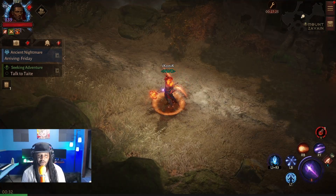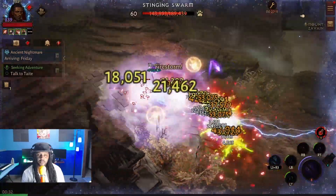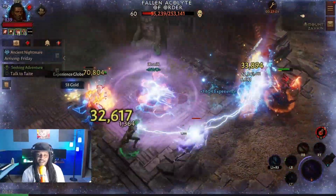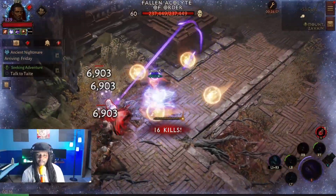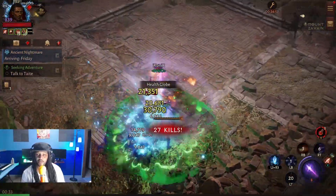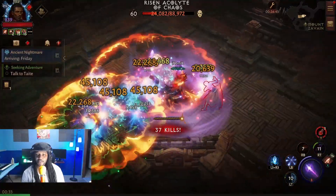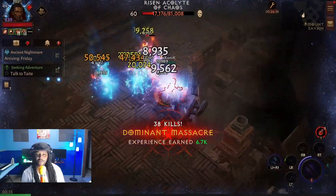This is going to be pretty cool for farming. While everything is active you can just kind of weave through things. Now when you don't have everything active, the lightning nova by itself doesn't do a crazy amount of damage, but it does allow you to get that movement speed and keep moving.